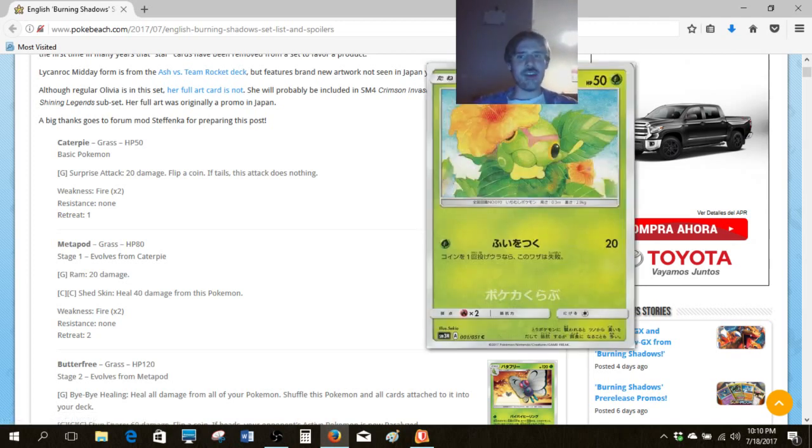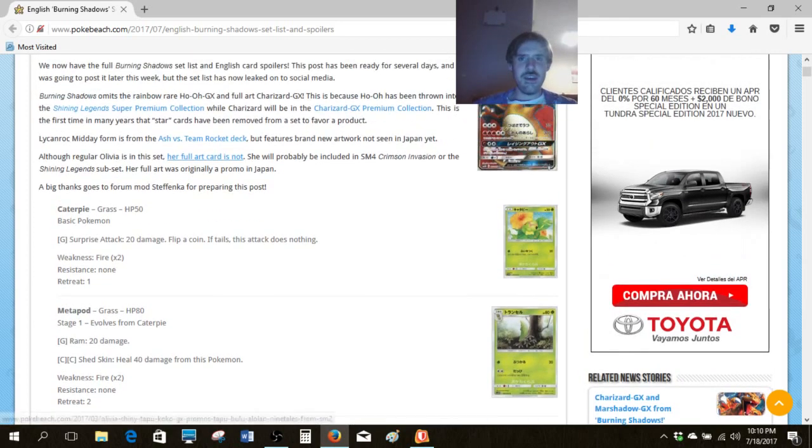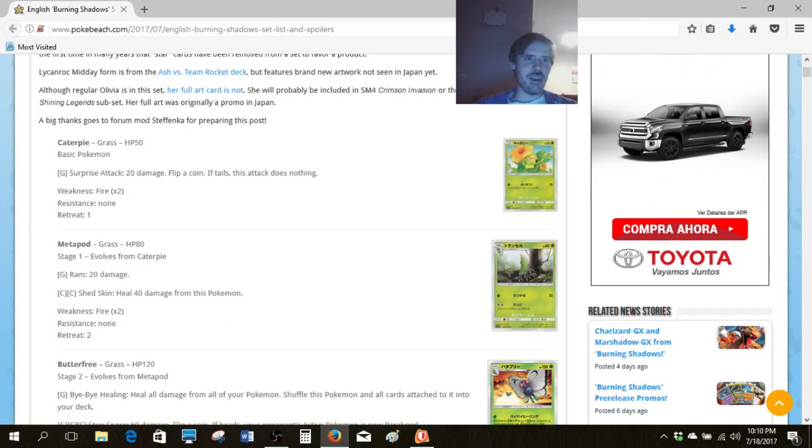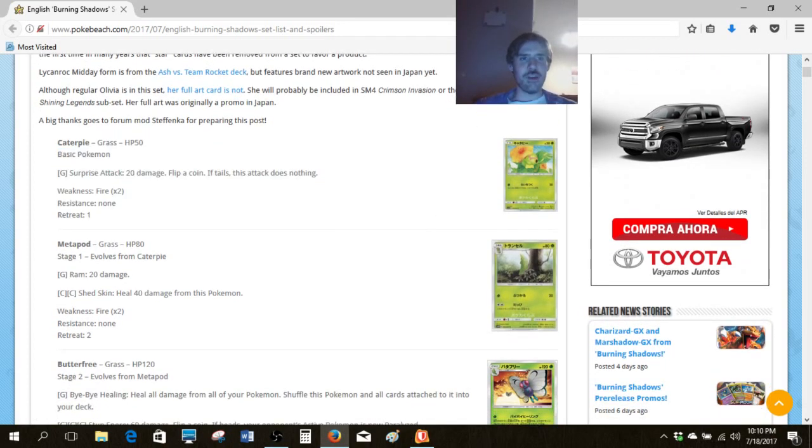So we've got Caterpie — thanks to PokeBeach.com for the latest spoilers and news about all trading card game information, including Japan and otherwise. Caterpie does 20 on a coin flip. Next.